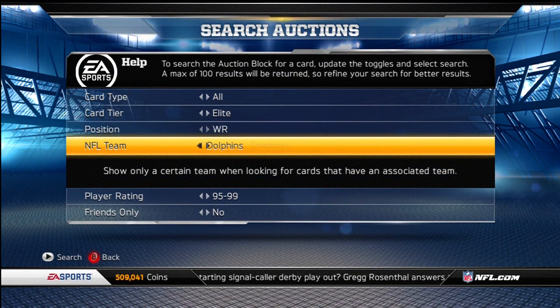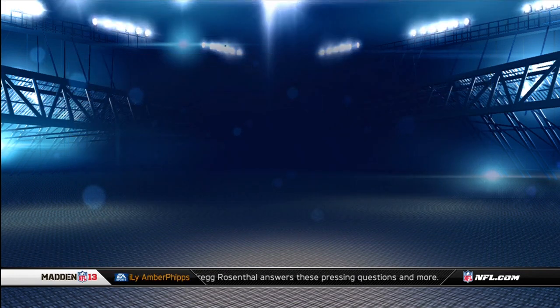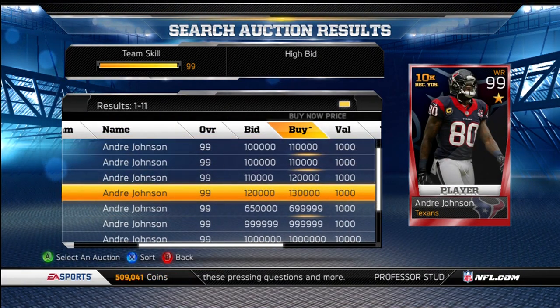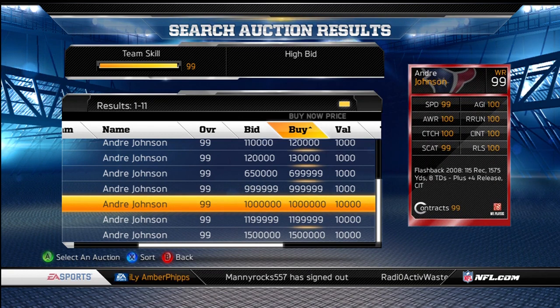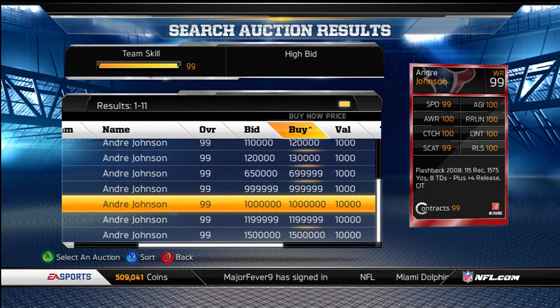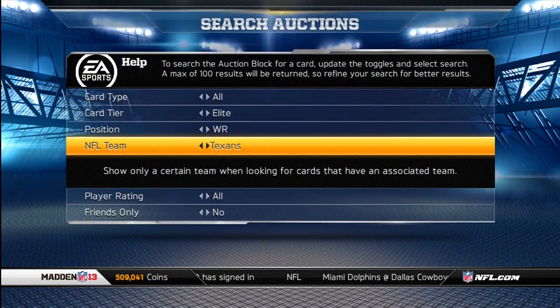Now we're going to take a look at Andre Johnson — the man worth a crap ton of coins. I think he's over a million. Yes, exactly 1 million. There's Andre Johnson up for exactly 1 million. 4-star Andre Johnson: plus-4 to catching, plus-4 to pass block, and plus-4 to release and catching in traffic. He's got 600 stats, 299 speed and spec catch. Spec catch is a little harder to get a boost on, but speed is easy. So he easily has 7 100-stats, possibly even 8, depending on if you have a boost to spec catch.